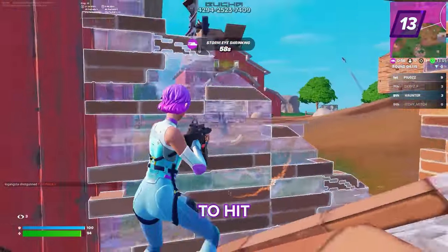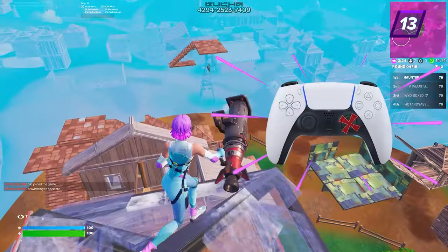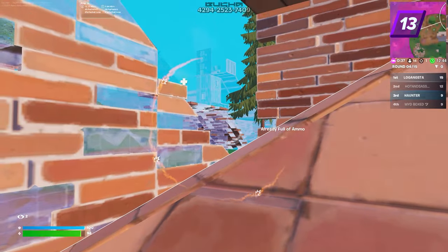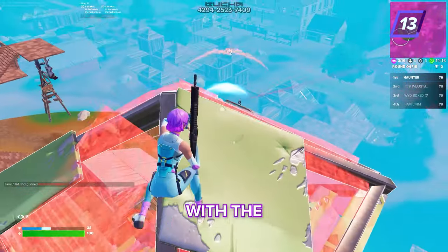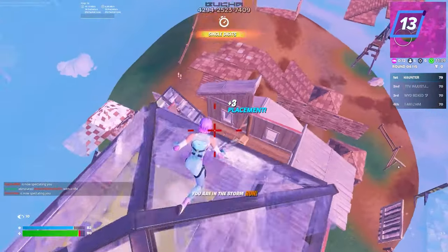If you're trying to hit precise shots on a controller, here are two tips that'll improve your precision. First, don't move your right stick if you're trying to ADS with first shot accuracy on a target that's too far away. On controller, it's easy to ADS too fast and miss your target, which is why you should practice left-stick aiming. This is when you move your character with the left stick to line up your shots, which will help you carefully adjust your aim.